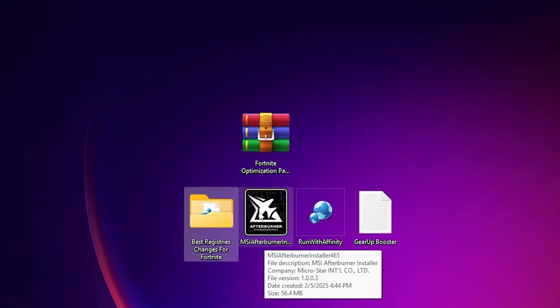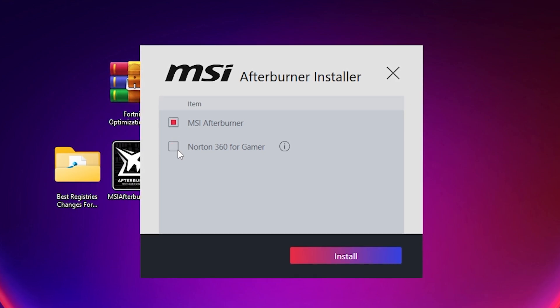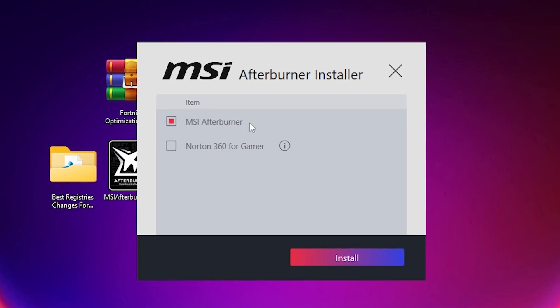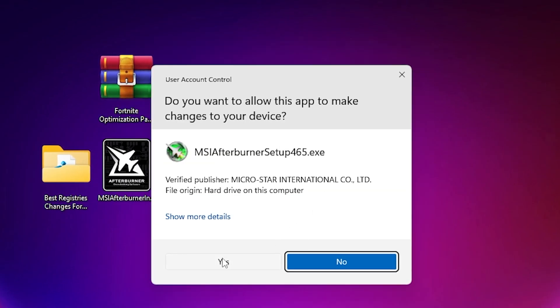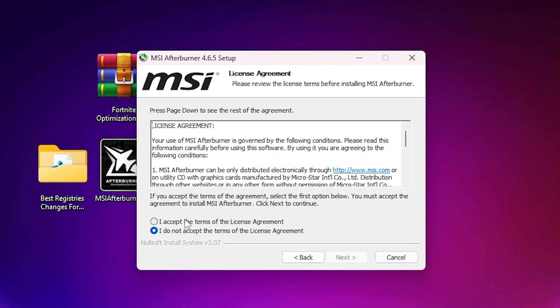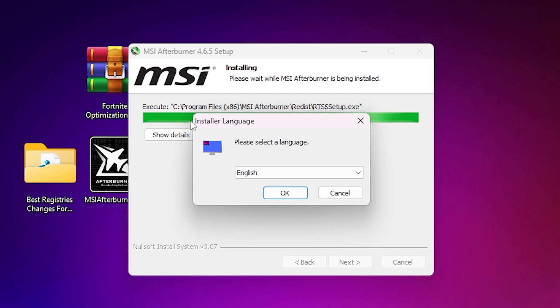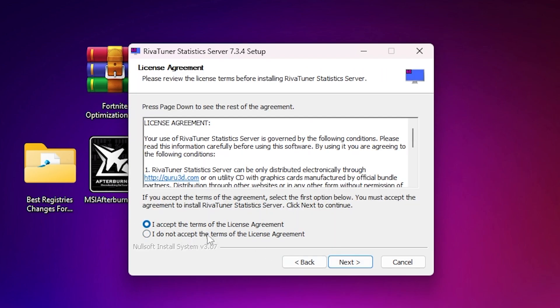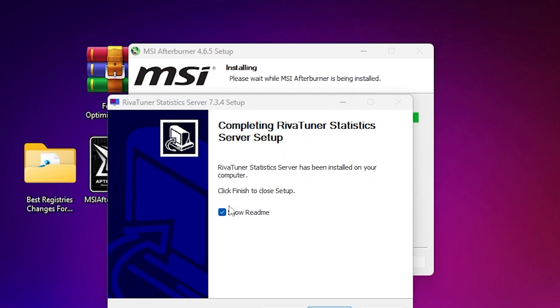Next, find the MSI Afterburner executable file and install the software. When installing, check mark the MSI Afterburner box and uncheck Norton 360 for Gamers — we only need MSI Afterburner. Click Next and install it. When prompted, you also need to install the RivaTuner Statistics Server on your PC, as it is important for fixing stutters and FPS drops. Accept the terms and install RivaTuner Statistics Server alongside MSI Afterburner.